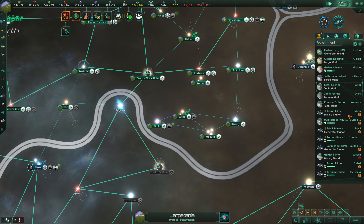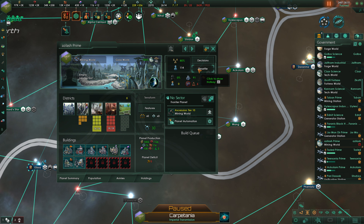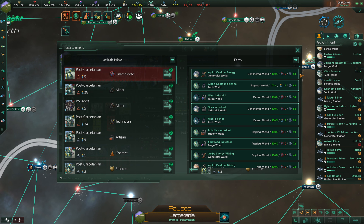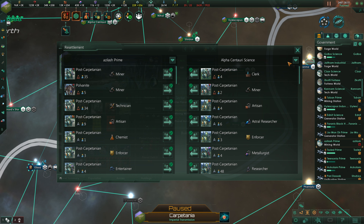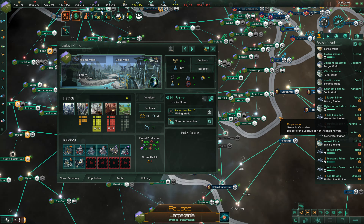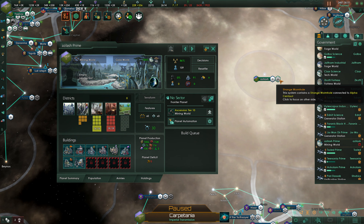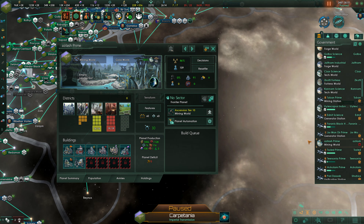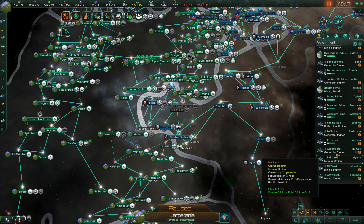Azalash had something, but of course this world is completely full right now. We are going to resettle this over to — actually, Alpha Centauri Science seems fine. Five pops here. That means we got random people from the wormhole — it's a strange wormhole. We got five randoms and we assimilated them.